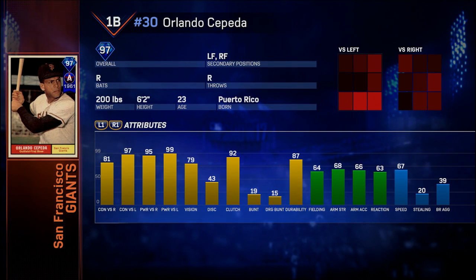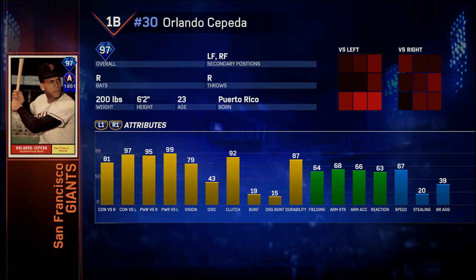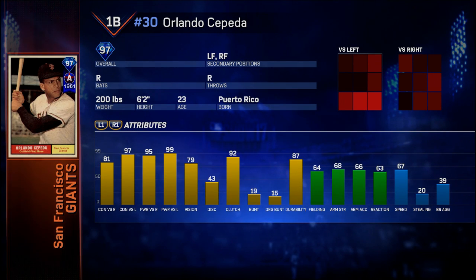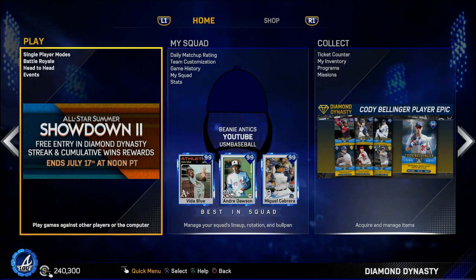It's almost impossible to be an exciting first baseman — they would literally have to release a guy who is 99 everything with great defense and a little speed for me to get excited about a first baseman, and he'd probably have to be a switch hitter too. But this card is definitely well above average and one of the best cards they've released recently. If you put him at first base or try him in the outfield he is going to be very valuable. I ended up putting his FAG at an 8.2 and I think that's fair because he is a phenomenal hitter.